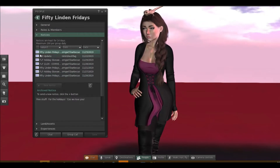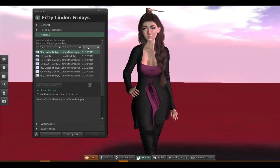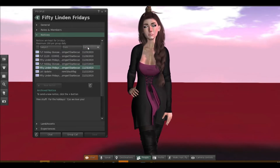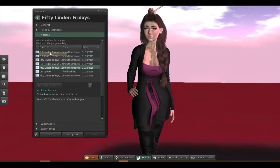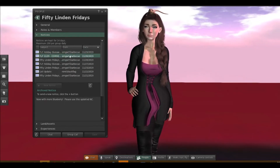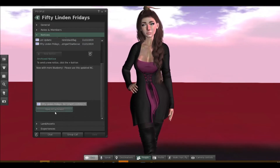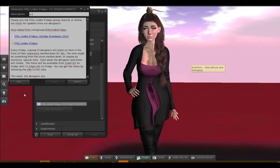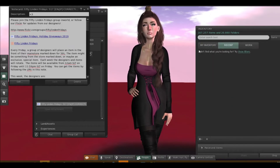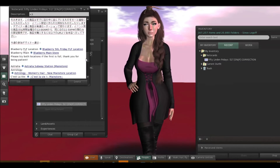We're going to go down to Notices, and you will see that there are several past notices from the past 14 days. On Second Life, it goes in a random order, so we're going to hit Date, and now it goes from Newest to Oldest. This is the giveaway, this is the correction for the 50 Linen Friday items this week. All you have to do is click that, scroll on down, and click Open Attachment — and then it will be in your inventory, or it will auto-open like this. Just like that, it's nice and easy.